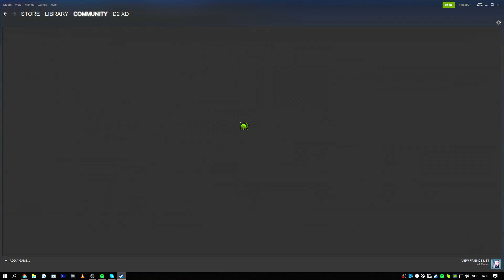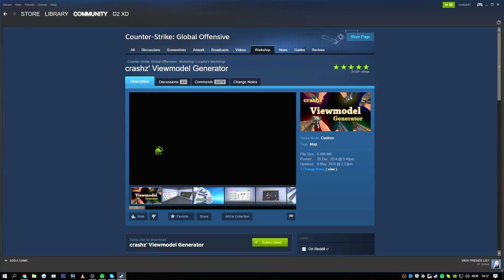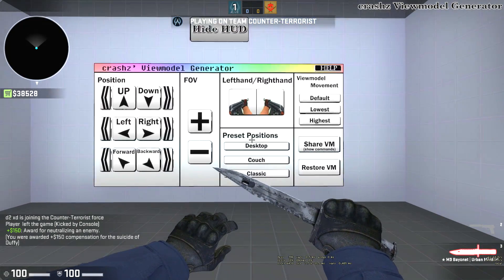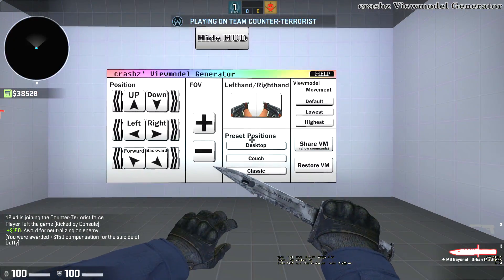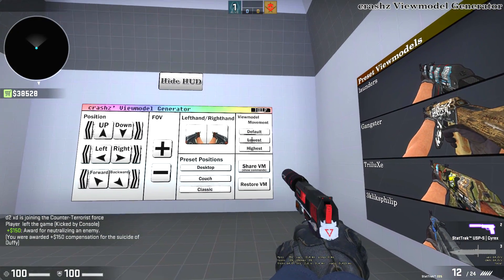The next thing you should do is go on Steam and download this view model map from the workshop. It's just an easier way to do things and I personally prefer it. I also highly suggest you put view model movement on lowest. Anything else you can just play around with and see what you like.